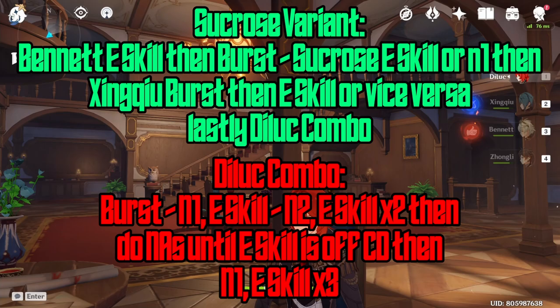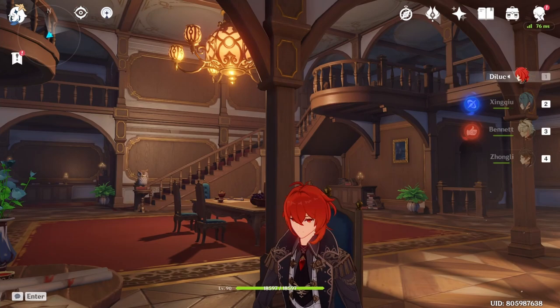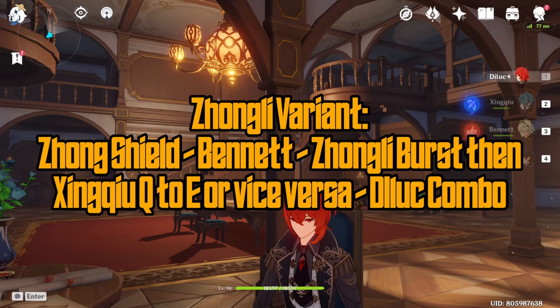For the Zhongli variant: start with Zhongli, use his shield, then swap to Bennett for skill into burst, then swap back to Zhongli for the Meteor, then swap to Xingqiu, and once you do that swap to D-Lock again and do the D-Lock combo.